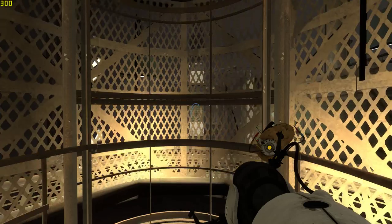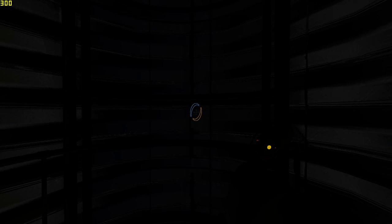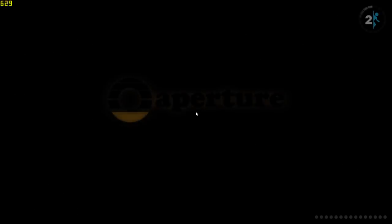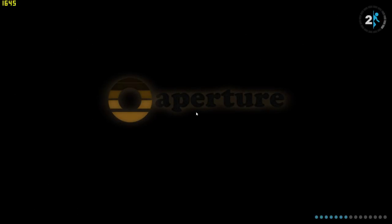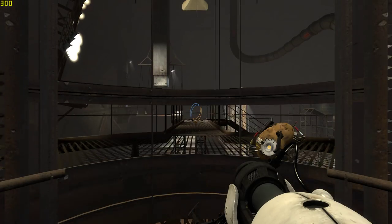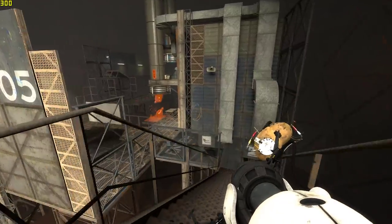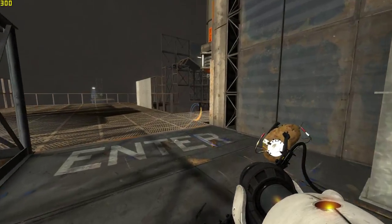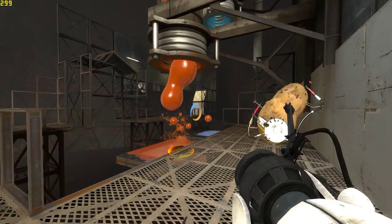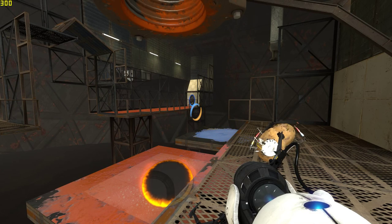We're gonna change the water. Listen up down there — that thing's called an elevator, not a bathroom. This is where it gets pretty difficult in Portal 2. If you're interested in an additional $60, flag down a test associate. You could walk out of here with $120 if you let us put some science stuff in you, then put you back together good as new.